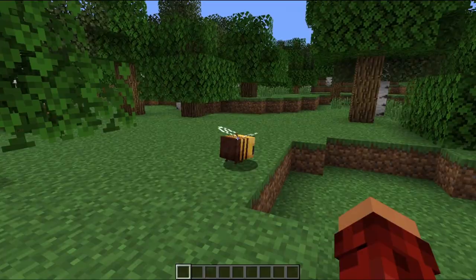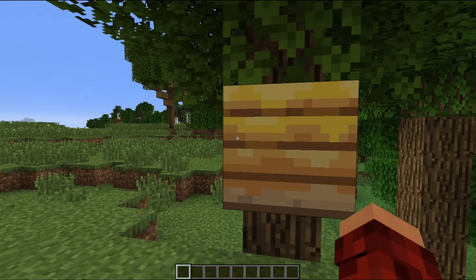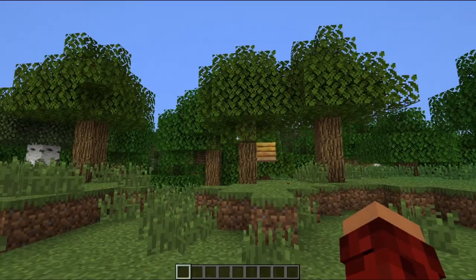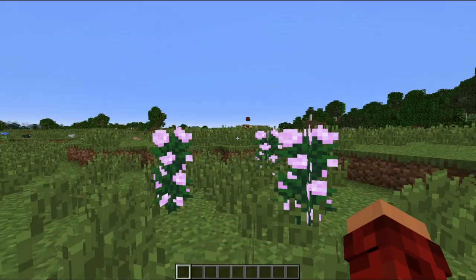First thing that we need to look at is the beehive. Now this is the beehive right here, and right now it is at honey level zero. These things get honey from bees. The bees actually leave the beehive, go to flowers — let's see if we can see it.